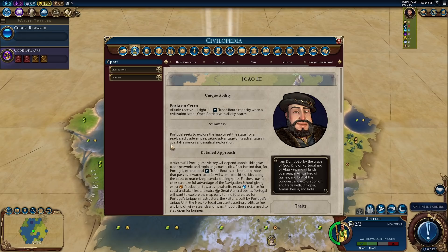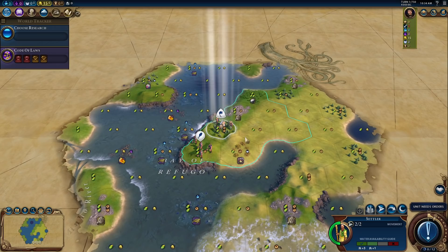Then we've got João — all his units get plus one sight, and we get plus one trade capacity when a civilization is met. So we're going to get 11 extra trade routes just from meeting everyone else in the game, which is going to be pretty sick. We get automatic open borders with all city-states, which is convenient. And to build Fatorias in city-states we need to have open borders, so we've got that for free. Really, really, really fantastically useful and helpful.